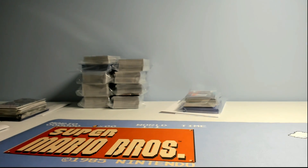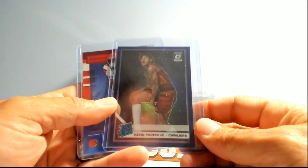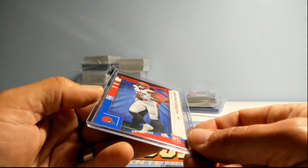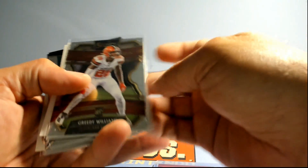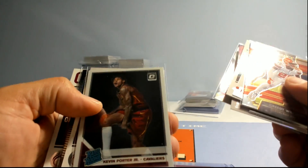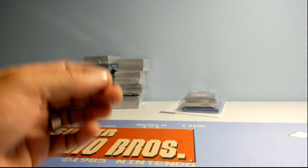Next up is Jackie — Jackie had 216. Jackie got the Kevin Porter purple from Optic, and you got the Antonio Callaway to 25 Rookies and Stars. There's your other stuff — Greedy. Amir's silver quarter rookie, Colin Sexton. I like these Obsidian cards, they're so sexy. That was Jackie.